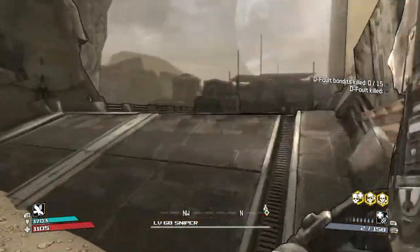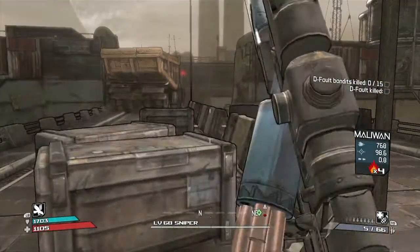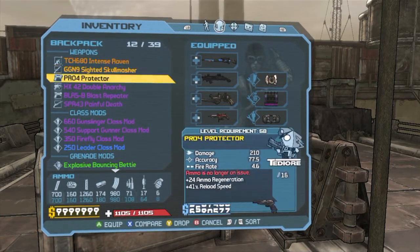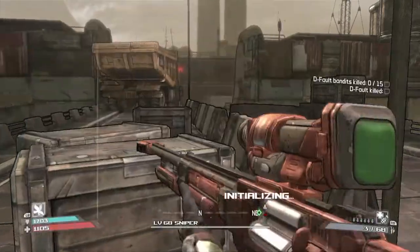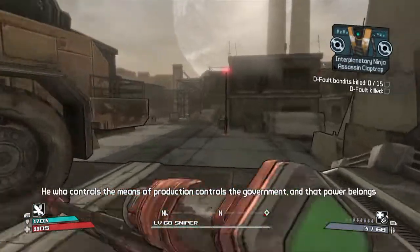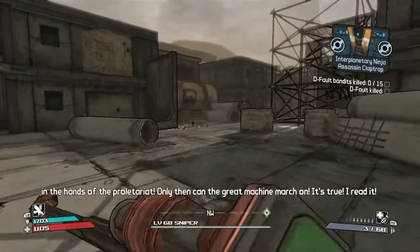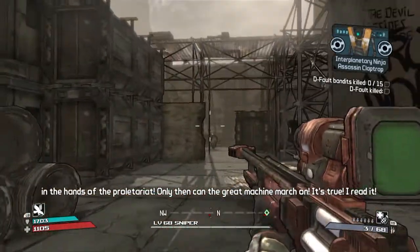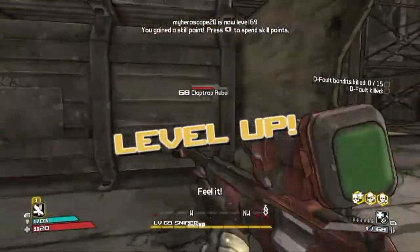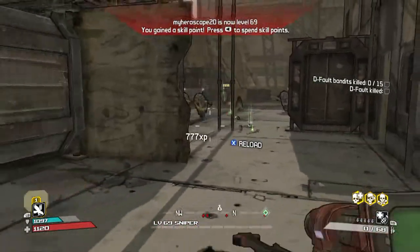Let me switch back to my actual regular sniper — what I use is the Skull Smasher. I'm saving these for a bit later, but I actually use the Skull Smasher; I like it a lot. Anytime you get a headshot it does amazing damage. These should be pretty easy kills. Nice — level 69! Level up by killing this Claptrap!